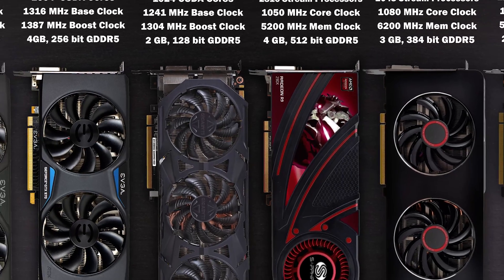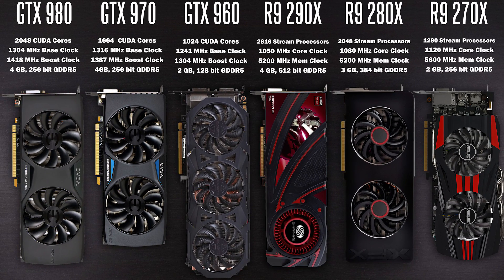The six graphics cards in question comprise three cards from NVIDIA and three cards from AMD. On the NVIDIA side, we're using a GTX 980 and 970, both from EVGA, and a GTX 960 from Gigabyte. On the AMD side, we're using the R9 290X — a Sapphire card that looks very similar to the reference card — as well as the XFX version of the R9 280X and the ASUS version of the R9 270X.